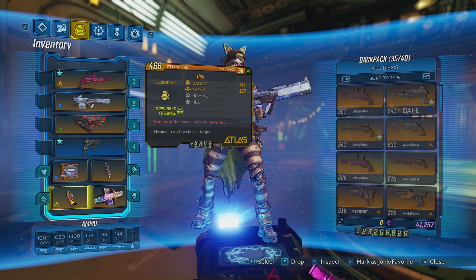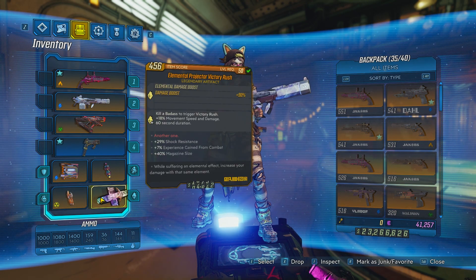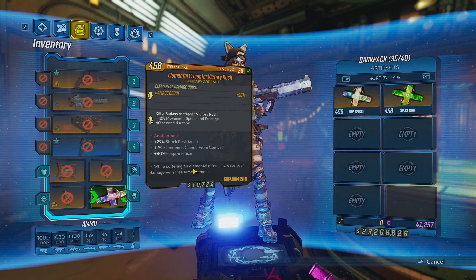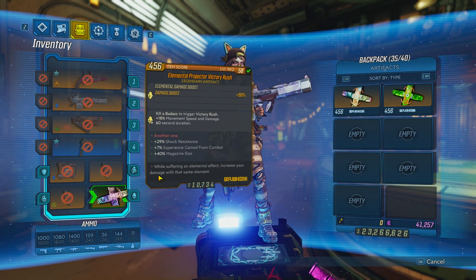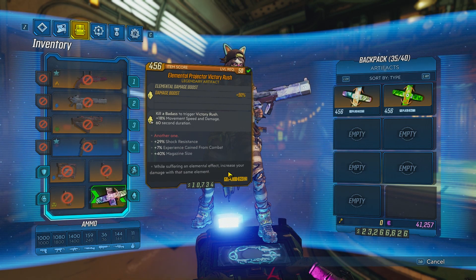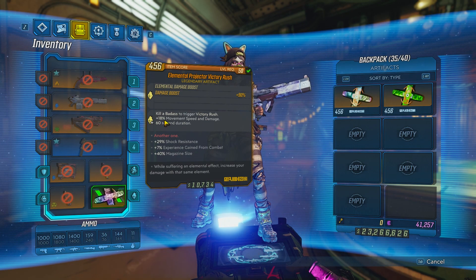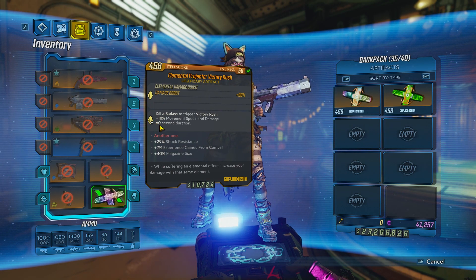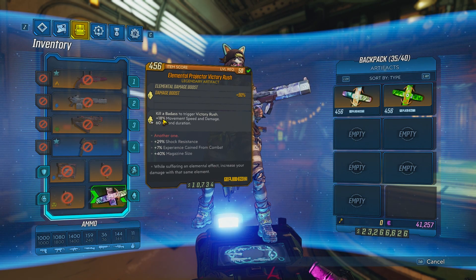For my grenade, I like to take a Hex, but it's completely up to you — you can take whatever grenade you want, as long as it's a good one. For my artifact, I like to take an Elemental Projector Victory Rush. What an Elemental Projector does is: while suffering an elemental effect, increase your damage with that same element. So if you're currently being burned and you see fire around your screen, you're going to be doing 90% more Incendiary damage. I also like the Victory Rush because whenever you kill a badass, it increases movement speed and damage by 18% for 60 seconds. When you're doing Slaughter Shaft and killing lots of badasses, this is essentially going to run forever — you're always going to have that 18% movement speed and damage.